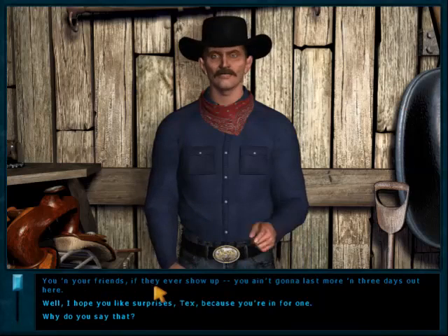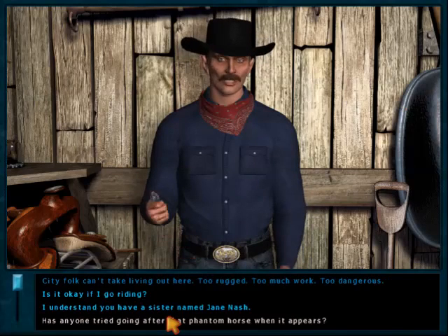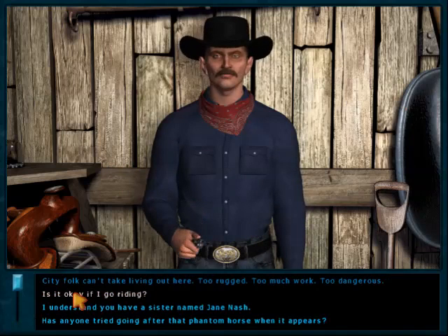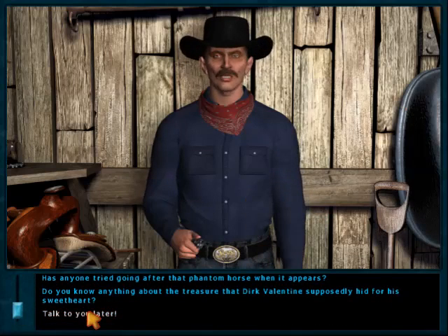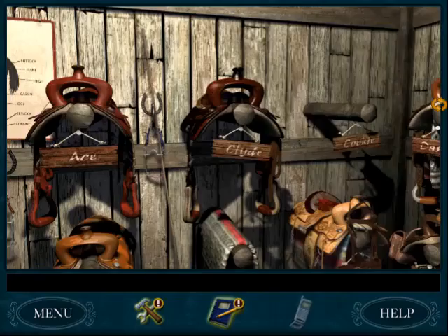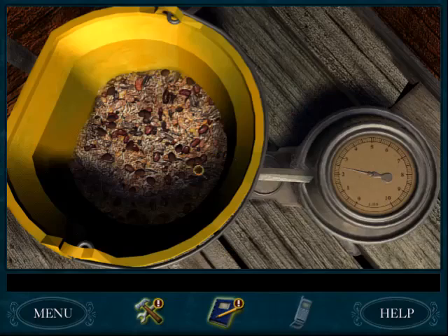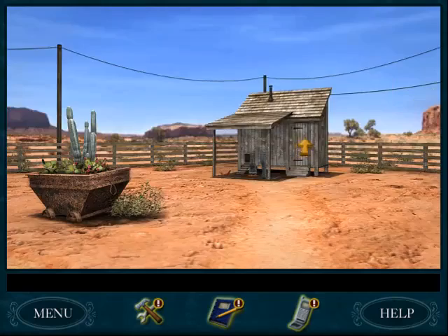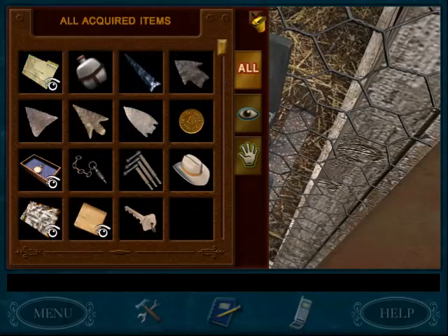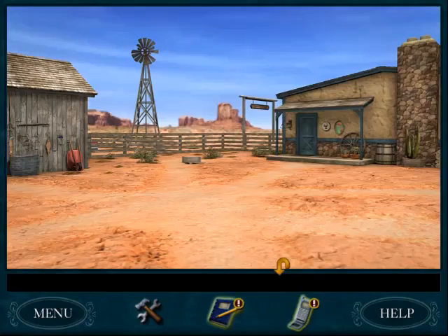Tex says city folk can't take living out here — too rugged, too much work, too dangerous. He tells me to feed the chickens and horses in the corral first. You can't trigger this conversation until you've done all of Shorty's chores — if you try without them, Tex sends you back. You have to do Shorty's chores before you can do Tex's things, and you can't do both at the same time. Who feeds the horses when Nancy's not here?